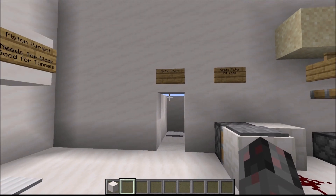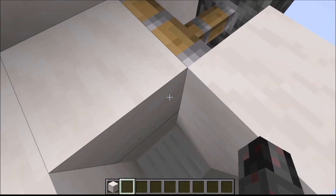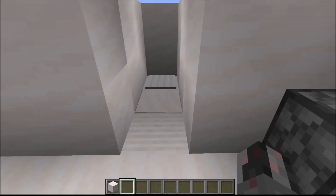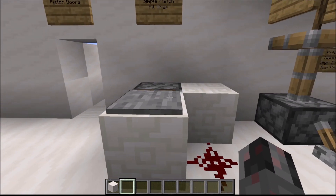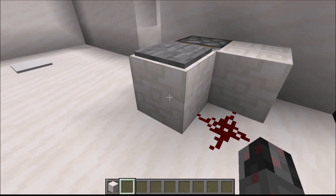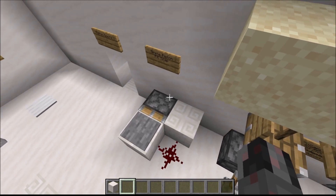Next we have piston doors — pistons can be used to close an opening once the trap is activated, so you walk in and once you're in there you won't get out. Similarly, you can use a trap or a piston to open up an area below the player so he falls through. This here is the simplest pressure plate trap: just the pressure plate, the wire, and the piston that moves the block over.